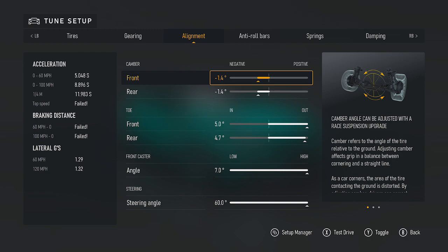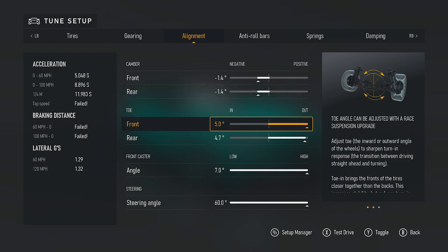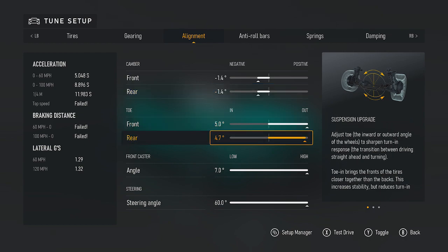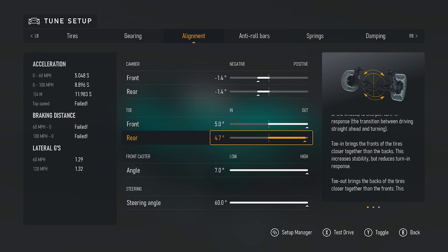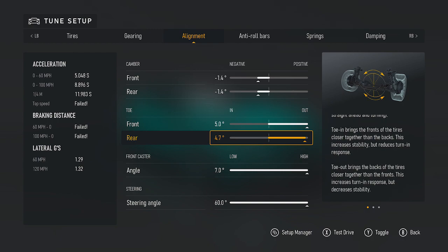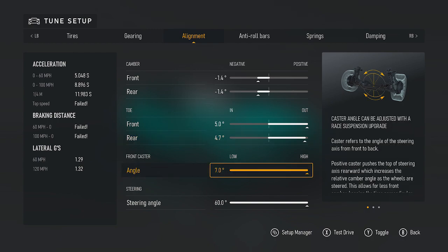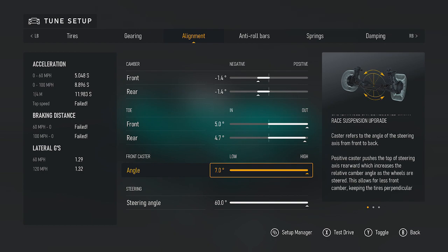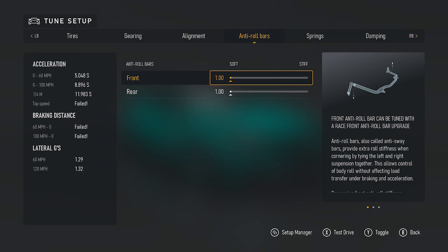The alignment is a little out there, but we've got negative 1.4 to negative 1.45 degrees up front, and the rear is at 4.7. I felt that even with the rear all the way to 4.7, this car is actually very subtle going sideways — it's a very easy, subtle drift car to use.